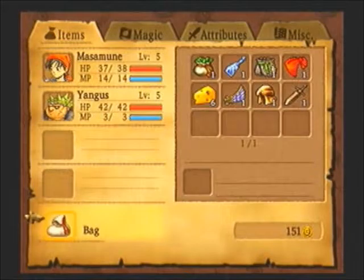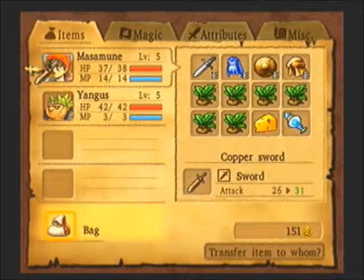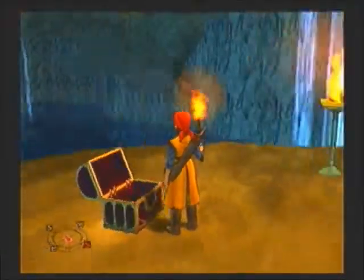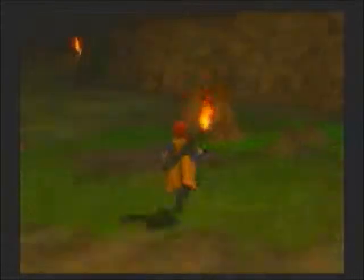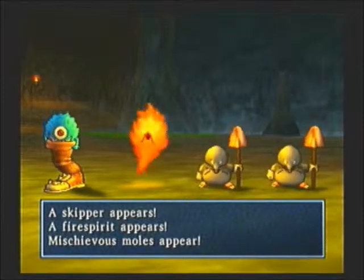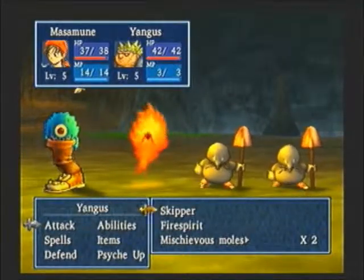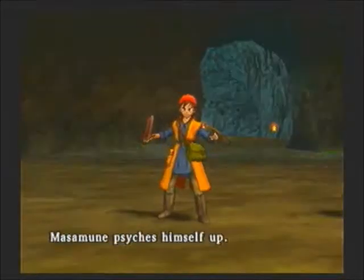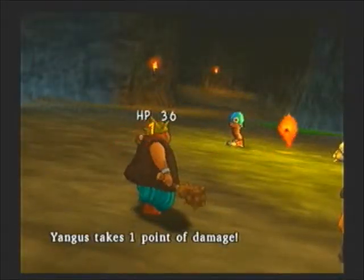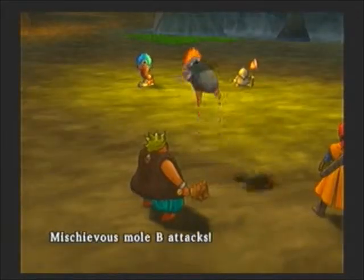Good boost. As you can see, we have a new sword with a new sheath too. Skippers are annoying. Not as annoying as that flame, but... And those mischievous moles are just... eh.